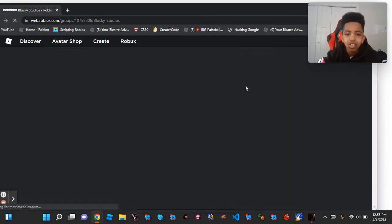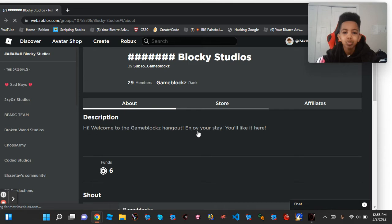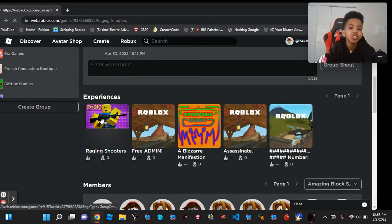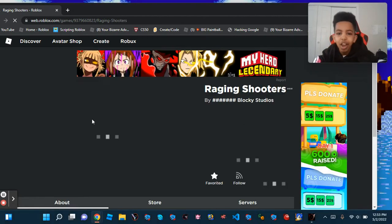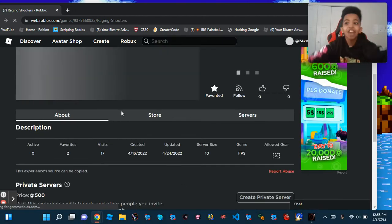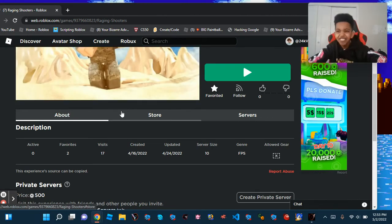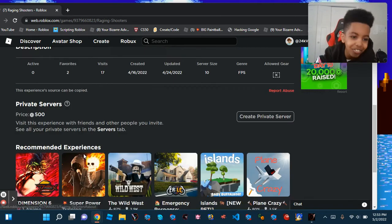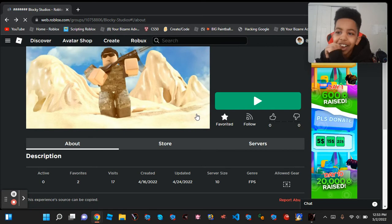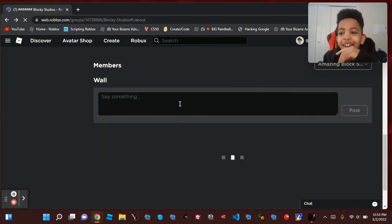Look at this — this is Pog right here. 29 members, bro. We're about to get 30. This is our new game right here. Let's see how many visits — 17! Last time I checked it was 11. It's a really good game, you guys should actually play it. No cap, man.